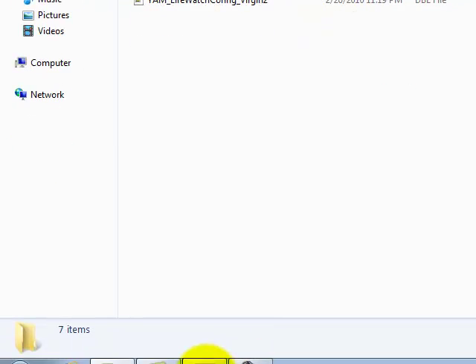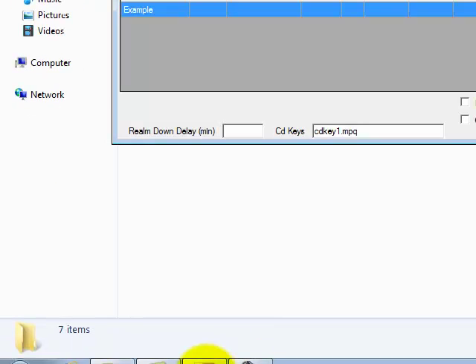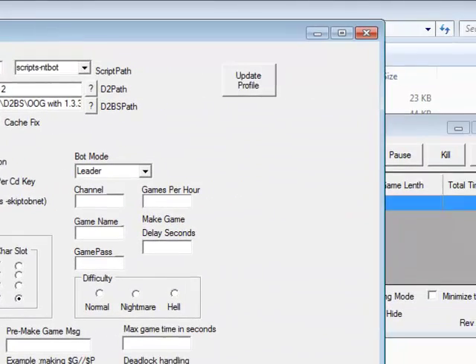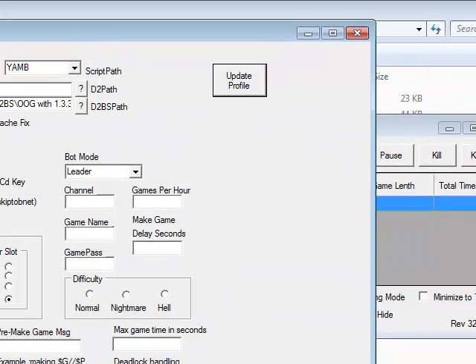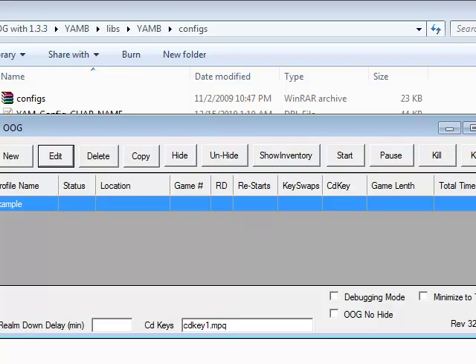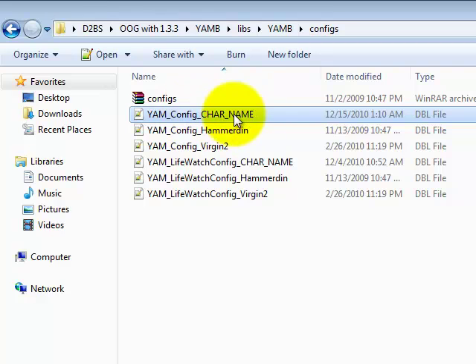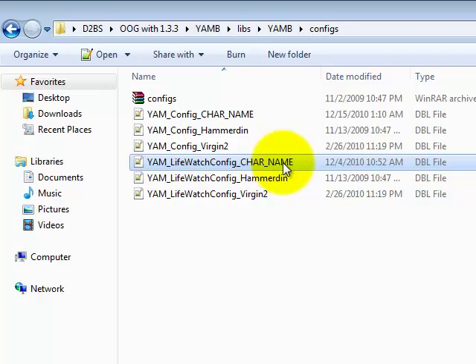Before I get too far into this, you'll need to go to Edit on your bot and make sure your scripts are set to YAM, click Update Profile. You will need to start a game, go in, let the bot create a game, and then just save and exit out of the game, click Kill, and it'll create a config with your character name — a LifeWatch config with your character name.